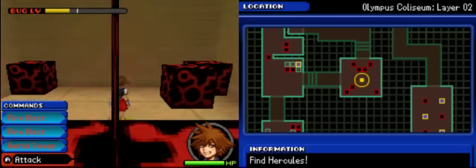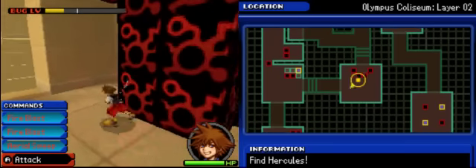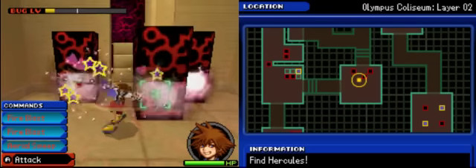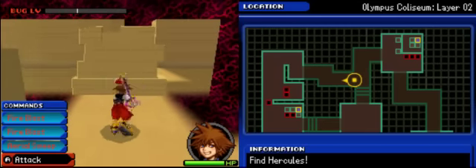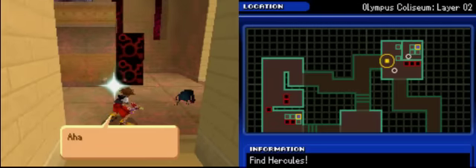This looks like someplace new. Better keep moving — I'm not gonna run into Hercules standing still. There's still another concept they're going to tell us about, I just don't know when. There's a suspiciously fragile-looking wall I cannot cross. There are times where you might be wondering which way to go — there are a lot of rooms I can't get into, but we'll get to those later.